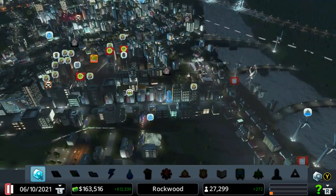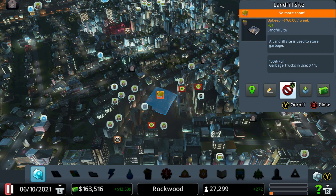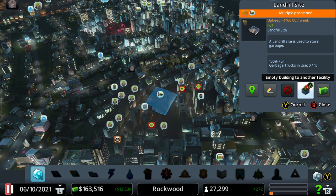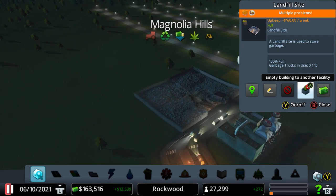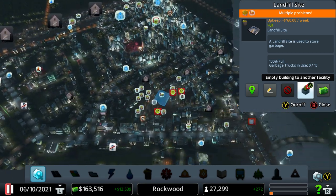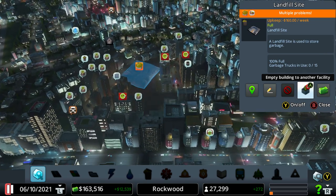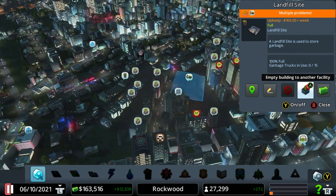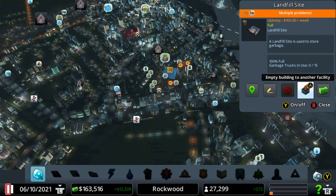Go over here to the garbage landfill — if I click on that you'll see that is a hundred percent full. I can empty it to another building facility. I've got an incinerator over here and another landfill, so I have built those to allow them to be emptied and carry on being used. I'm going to empty that one and get rid of it because it's been quite built up, and build another incineration plant.